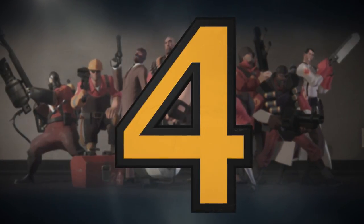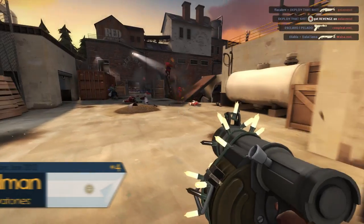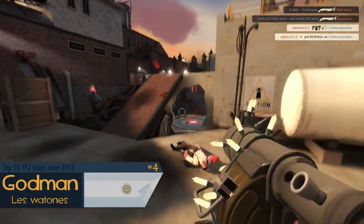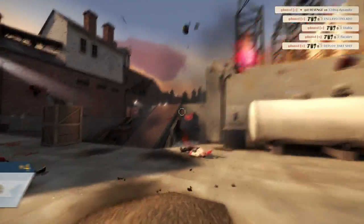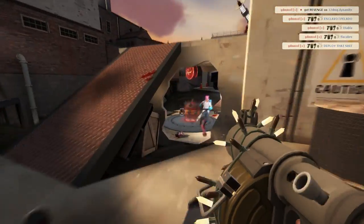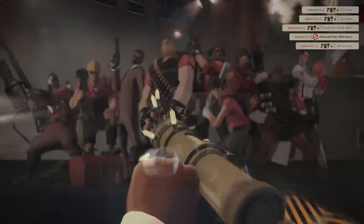Number four is going to be God Man from Le Watone's NWL. Defense here on Snake Water — his team is going down but God Man is staying back, getting sticky drills all over the place. Eats an uber, sees the medic coming out and the pain train is out. The medic's going to go for the capture, but God Man says no and puts a stop to that.